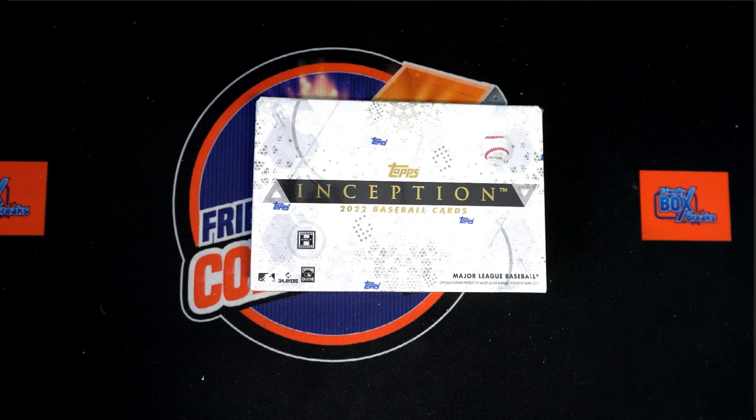It is go time - 2022 Tops Inception Baseball 206. We've got our owner names, we've got our team names. We do have combo teams of Dodgers and A's, and Rockies and Giants. We're going to random them each seven times, pair them up on the spreadsheet, give you a moment to trade, and then we dig in. Let's switch over now and start our first random.